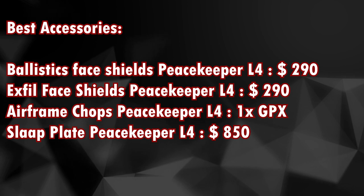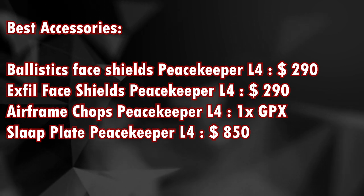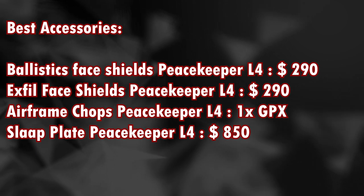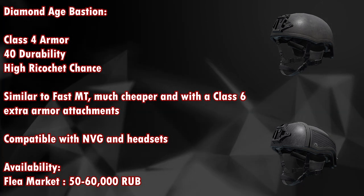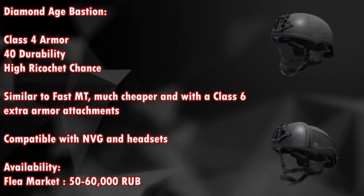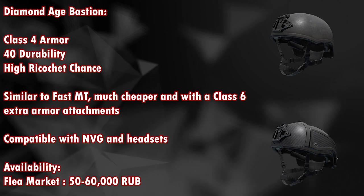You can also use the ballistic face shield from Peacekeeper level 4 for around 290 dollars, the Exfil face shield, the Airframe chops which is only available for 1 GPX, and the slap plate from Peacekeeper level 4. Next is the Diamond Age Bastion, a class 4 armor with 40 durability and a high ricochet chance — similar to the Fast MT but much cheaper and with a class 6 extra armor attachment. Compatible with NVG and headsets, available from the flea market for around 50,000 to 60,000 rubles.